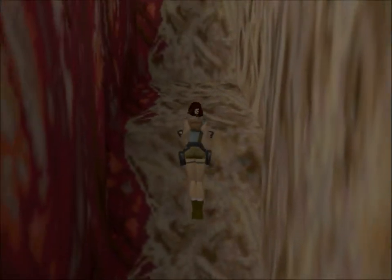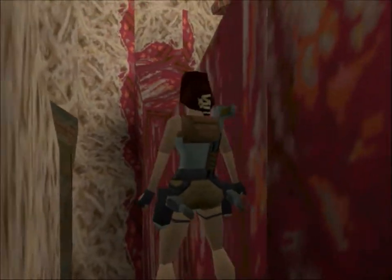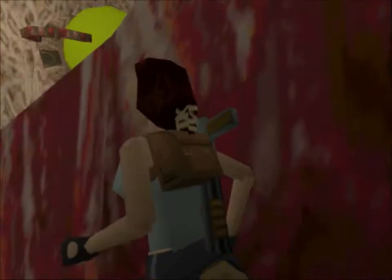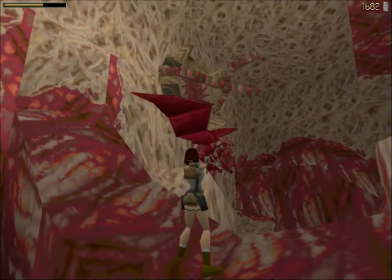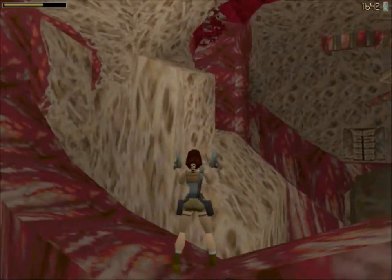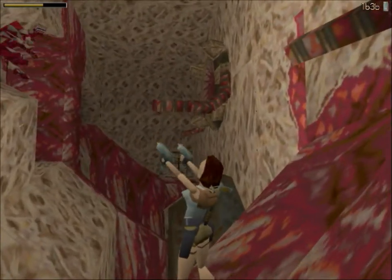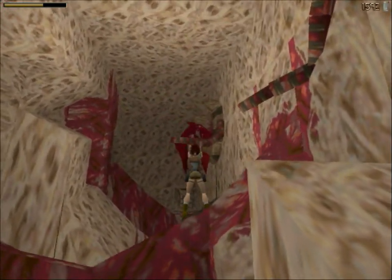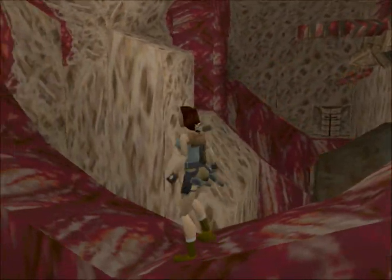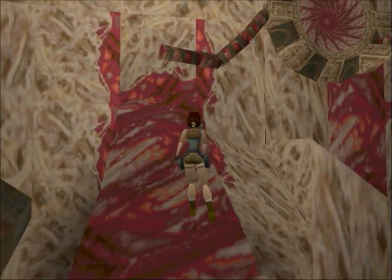This level is going to be even shorter than the Atlantean Stronghold, but there are going to be 60 pickups, 41 enemies, and only one secret. The enemies and pickups are very tightly clustered together, so even if the level is not big, it's still very content-packed, and I like that. And to be honest with you, any level is better than the Temple of the Cat. I hated that level so much.